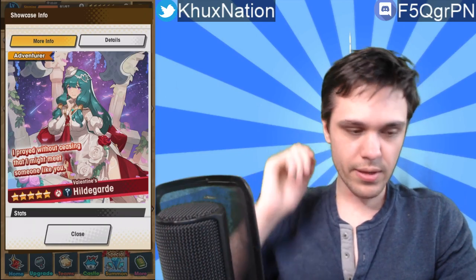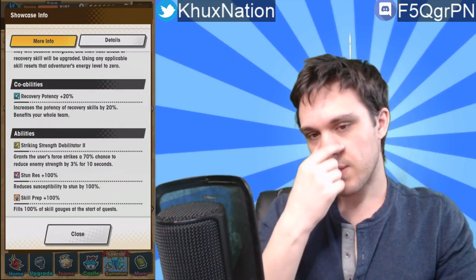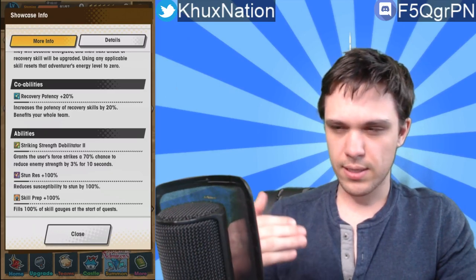There aren't many abilities that reduce strength, especially for a healer, so that passive is honestly pretty decent. She also has 100% stun resistance and 100% skill prep, which you don't see on many units — meaning you'll automatically have access to healing abilities from the very start. That can be useful for High Dragon or High Worm events. There is also a free Wyrmprint obtainable from the Valentine's event that may provide 100% skill prep as well.